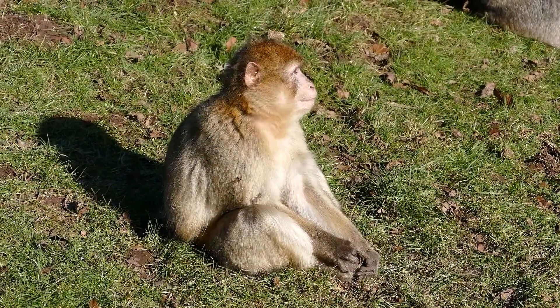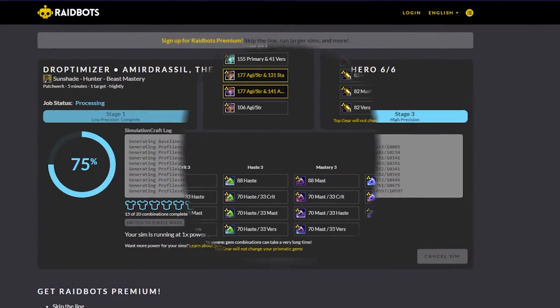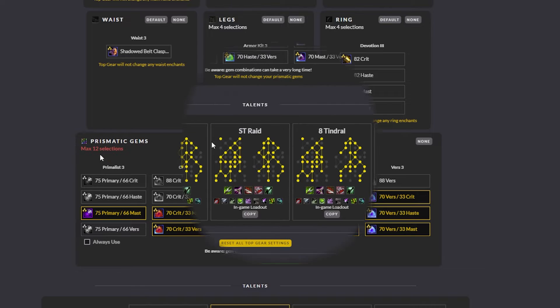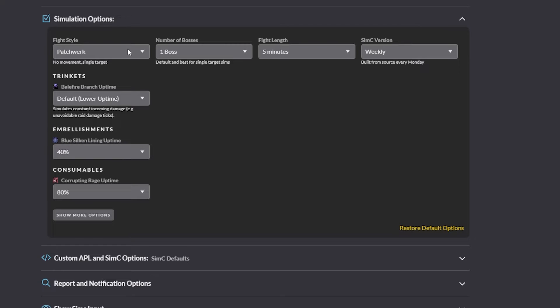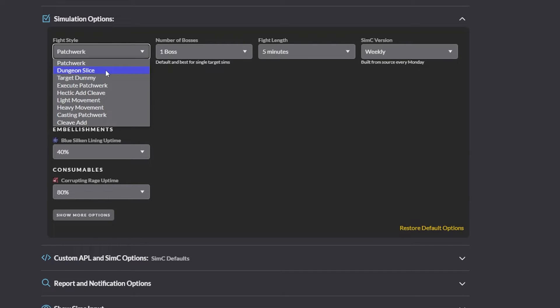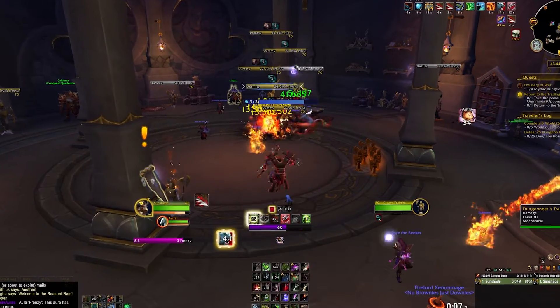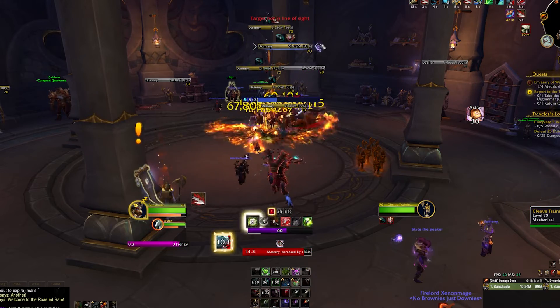So what do you do when you don't know what stat or item is good for you? You sim your character. And you should always keep in mind that every time you change a piece of gear, a different stat might become better than what you previously needed, especially when swapping between single target and AoE situations. Simulating is the best way to min-max your character per fight type, and it's way faster and more reliable than good old training dummy testing, which is also not super exact due to the large amounts of RNG present in the game.